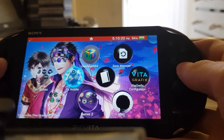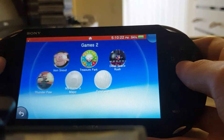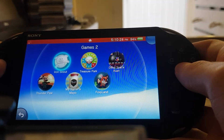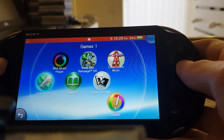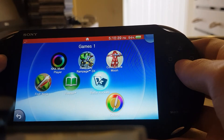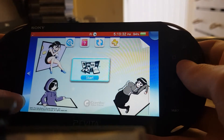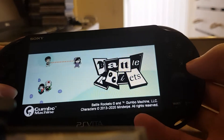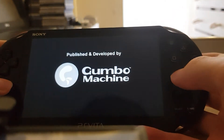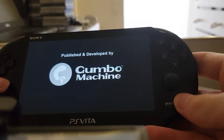Let me open up a game to show it in action. I'll use Battle Rocket as an example. I have the plugin enabled, and this is a game that uses trophies.